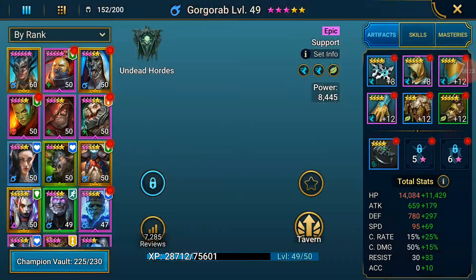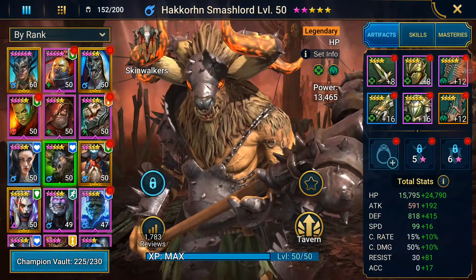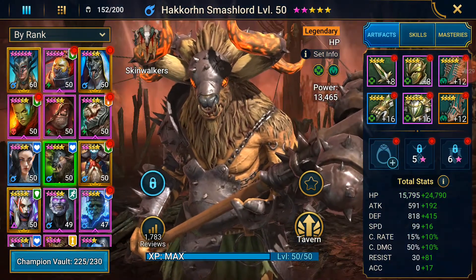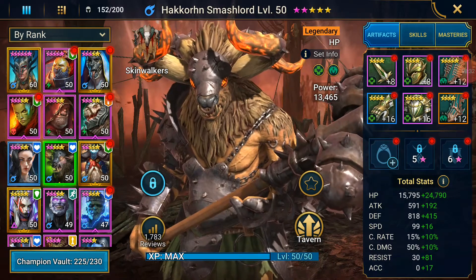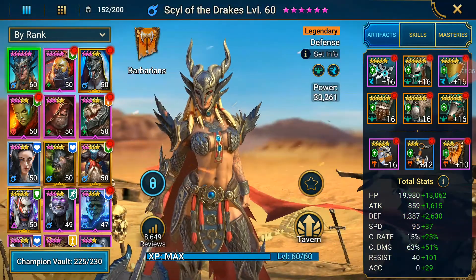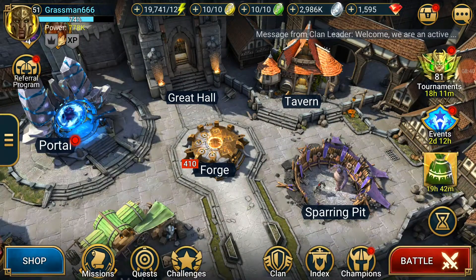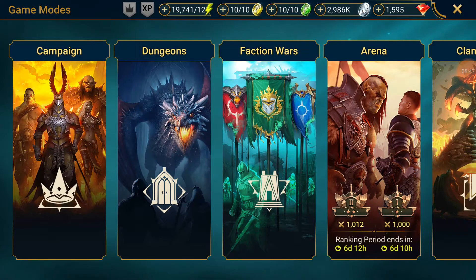Now the team should be built. Gorgrob has insane speed. Miscreated Monster has insane health. Hackorn is my second highest health - also in a crazy amount of health at 40,000. Sill is the main damage dealer, with Hackorn being a secondary damage dealer at 40,000 HP. He'll be dealing half of that - 20,000 to each enemy. I think it's 20,000 to each enemy, not 20,000 total.